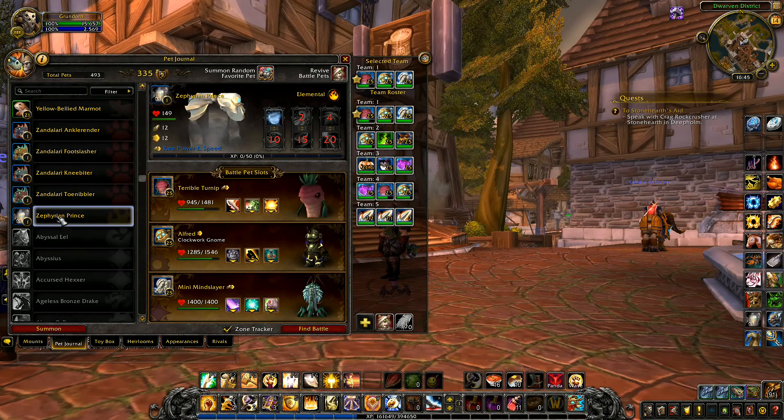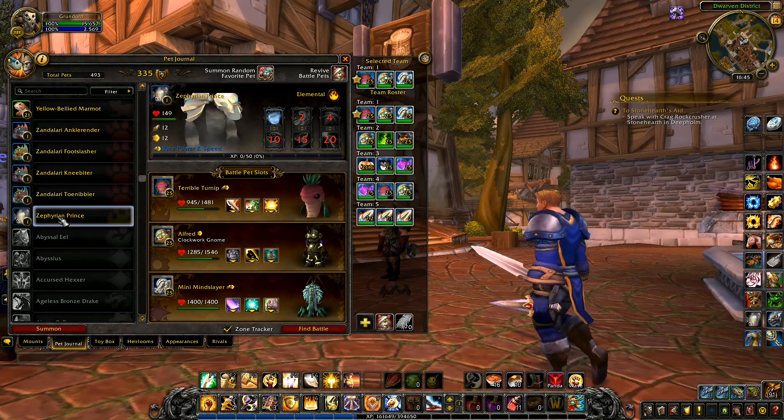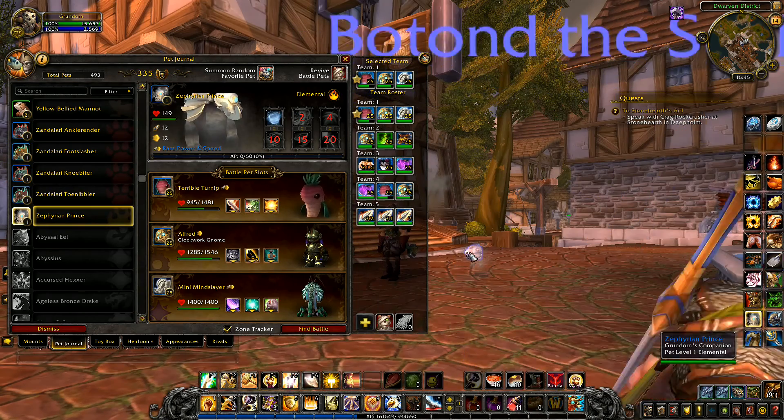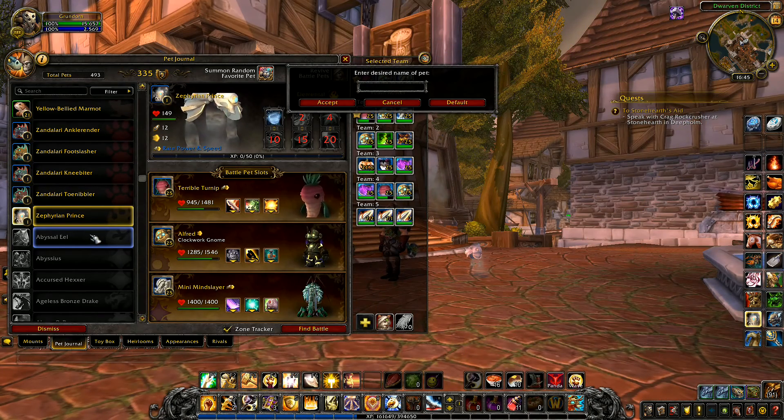He drops from Al'Akir on the Throne of the Four Winds - easily farmable at a much higher level, but not for me right now. We've got that bad boy. Zephyrian Prince is going to have to be renamed. We'll drop it down into there in place of James Collins. James Collins, very sorry - your time in the sun is done. This one is going to be called Dog Rocket. Dog Rocket, you are a prince my friend - D-O-G-R-O-K-E-T, Dog Rocket.